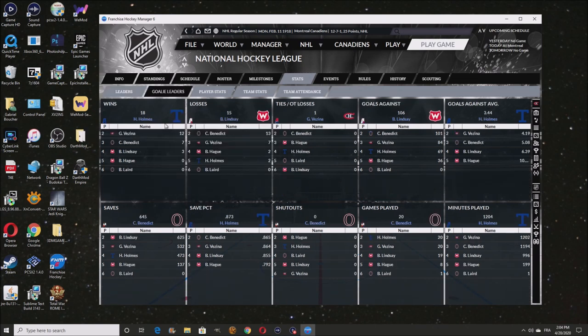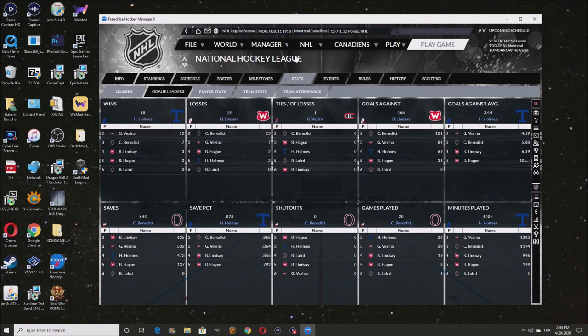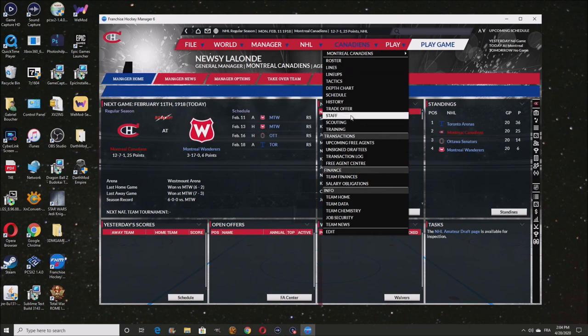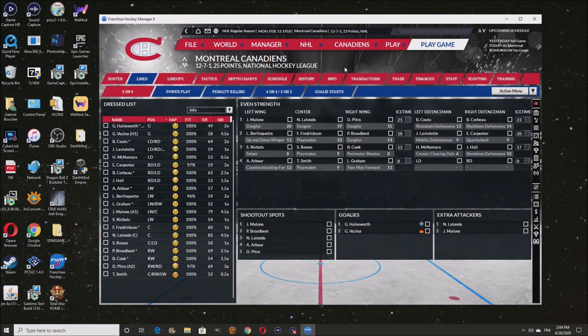Malone's got 48 points — that's a lot of points right there. My first line is doing awesome, really doing awesome. App Holmes has 18 wins, 12 wins for Visna. We're doing perfect — 50 points, we're just not winning games I guess.